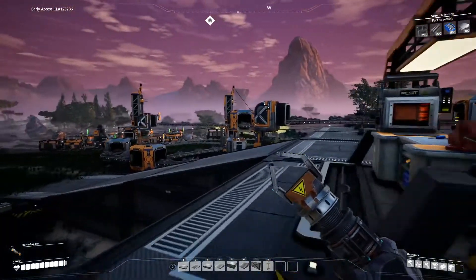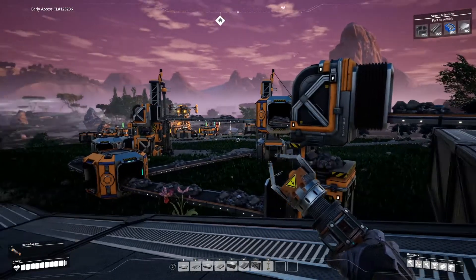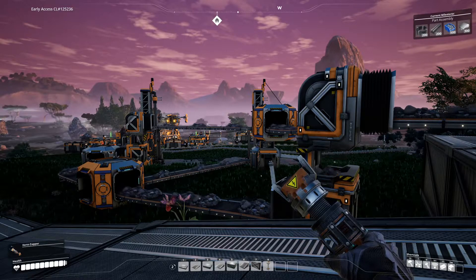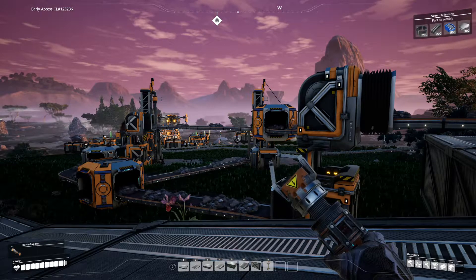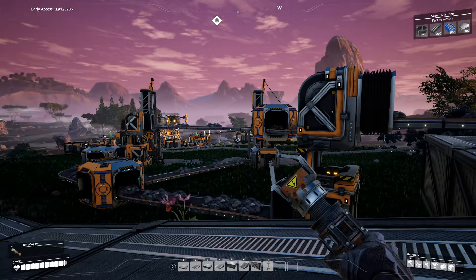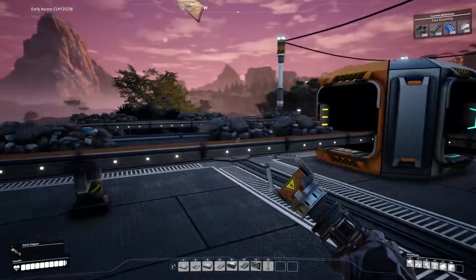For those of you that weren't around and didn't see what I did, basically the iron mines are down there — the two iron mines come up through mergers and splitters. I was wondering if I'd built these correctly because I've seen lots of other variants on the design, but as someone pointed out you kind of want to split everything first and then merge it back together to get an equal balance, which is what we've done here.